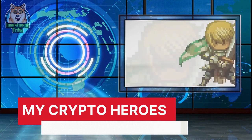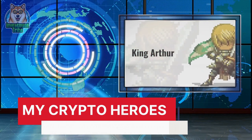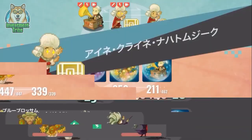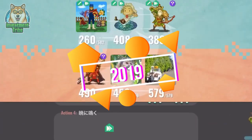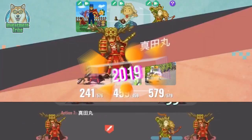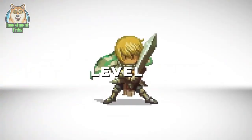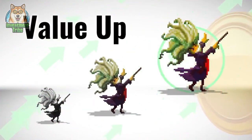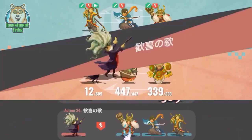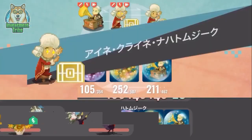Number 5: My Crypto Heroes. My Crypto Heroes is a Japanese crypto game that has been operating smoothly since 2019, giving players a lot of fun and a good chance to make money. The online role-playing game is set in a parallel world filled with well-known historical figures. It is one of the most well-liked crypto games on the Ethereum blockchain, boasting a few thousand daily participants.